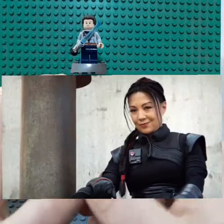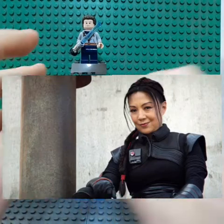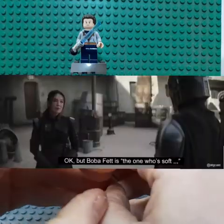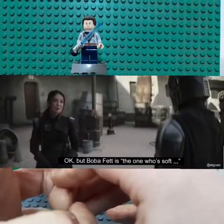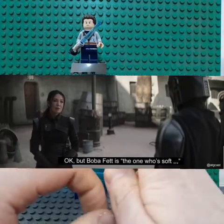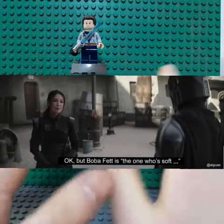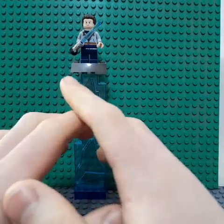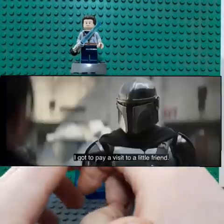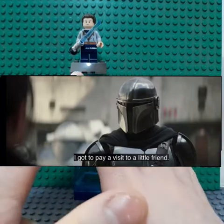When he returns, he finds Amy talking to Fennec Shand. Fennec Shand comes out of the hangar and says she wants to recruit Mando for a job. He realizes it's to help Boba Fett. She asks him to come with them and help Boba, and Mando agrees to go help them — for the money.